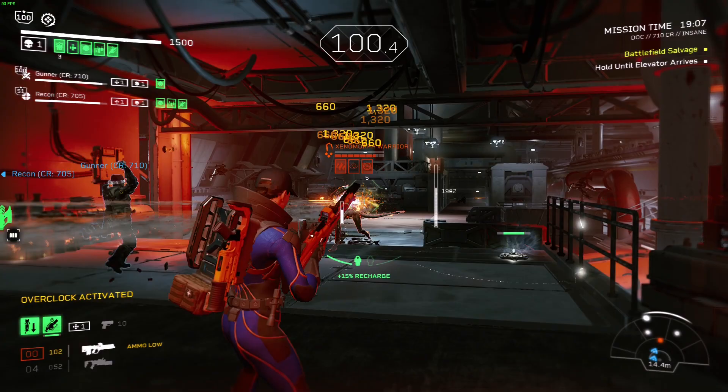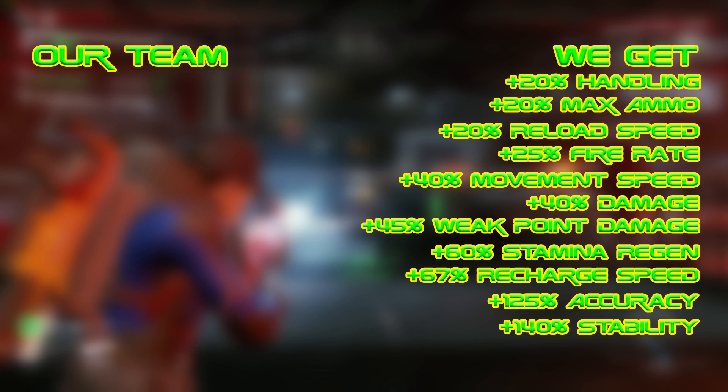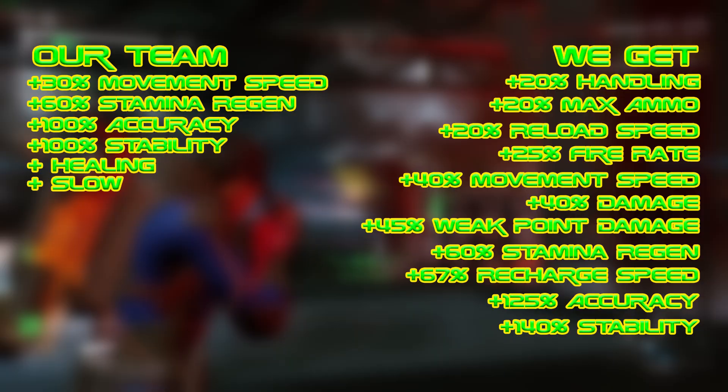Alright, it's time to add everything up. When everything procs, we'll get 20% extra handling, 20% extra max ammo, 20% extra reload speed, 25% extra fire rate, 40% extra movement speed, 40% extra damage, 45% extra weak point damage — which is great for our Migraine Solution — 60% extra stamina regen, 67% extra ability recharge speed on our Combat Stims, and a whopping 125% extra accuracy and 140% extra stability. But that's not all, because we give our allies a part of these buffs as well, plus a way to heal them and slow down the horde.